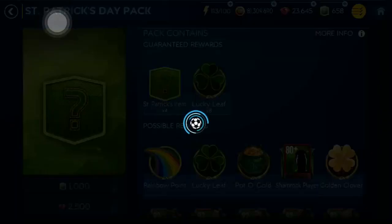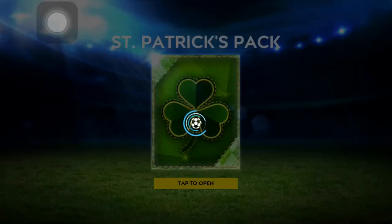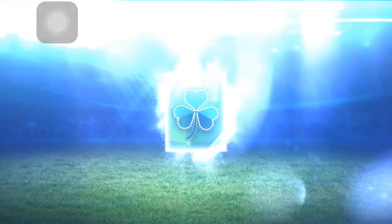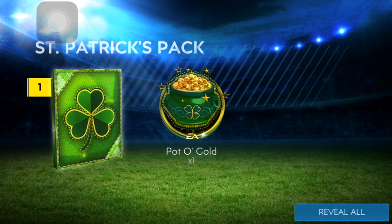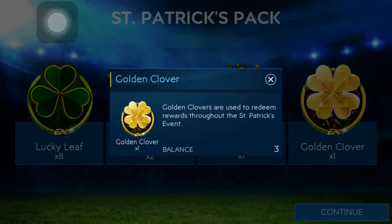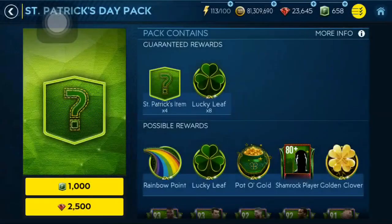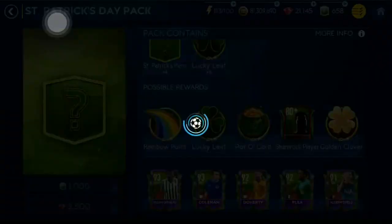Let's open the second pack. I don't know how much elites go for — I think like 200-300k only. That's still alright. 8 lucky elites, 2 rainbow points, 1 poto gold point. And — wow! Golden Clover from the pack! That's lucky as well. That's very very good. We are so lucky with Golden Clovers today guys. With Golden Clovers, of course, you can get all those 95+ master players. With 10, you can get a 95-rated player, and you need only 16 or 18 for 96 Obameyang.